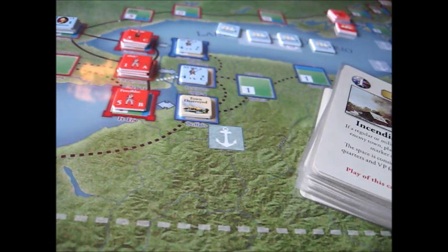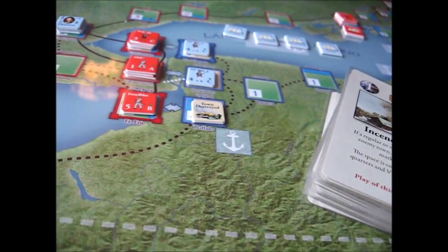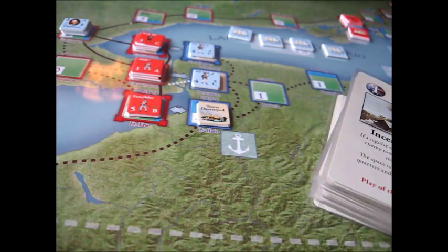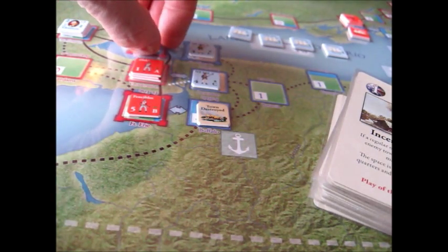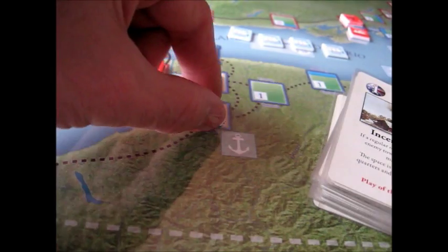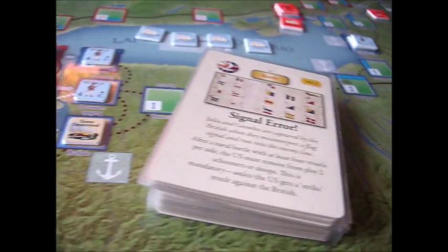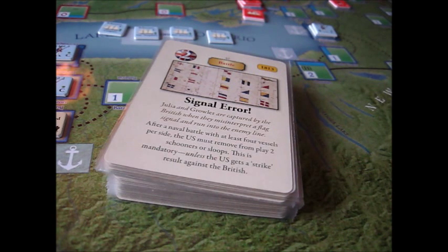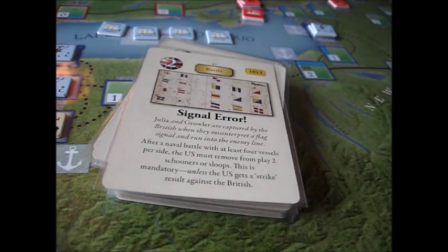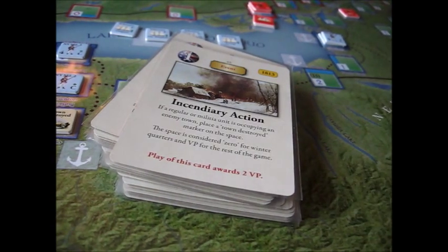Is it better to take two points now or maybe get Buffalo back later and get four points? There are not too many Incendiary Action cards in the game — that was intentional, because it just wasn't the norm in the War of 1812. The American leader who burnt the town of Newark was court-martialed and cashiered from service; the British retaliated by burning Buffalo later, and there's a Burning Buffalo card in the deck. Another good card is the Signal Error — a British card that can be used in a battle where there are at least four vessels per side. After or during the battle you can play it and the American has to lose two more schooners, which can be very decisive. So the Signal Error card is another powerful card to watch out for in 1813.